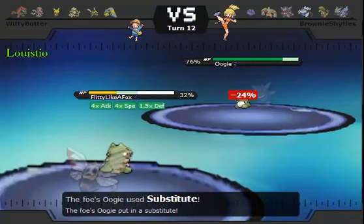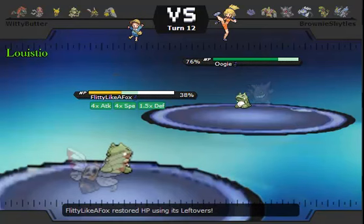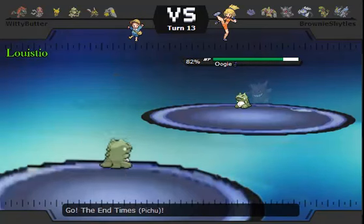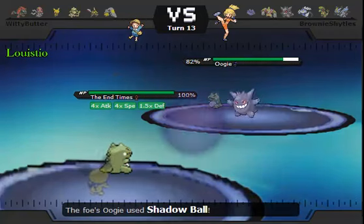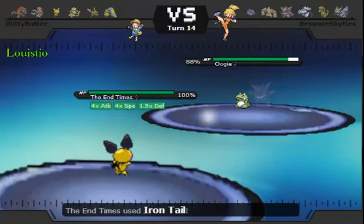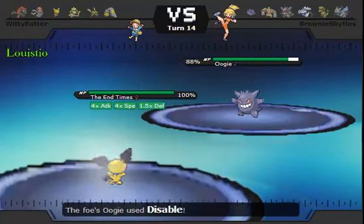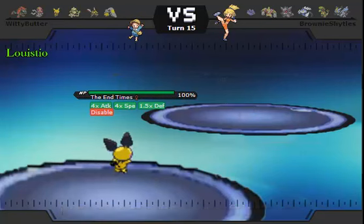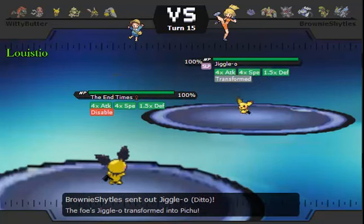My main intention with Ninjask, as you may be able to tell, is to just get speed up and get defense boosts wherever possible. I'm pretty sure he was subbing there because he assumed I was still going to stay in and try to get that extra defense boost. But the fact that he didn't go for it sort of screwed him. I'm assuming he was also assuming I was going to do something different, or he wanted to cripple me a little bit.